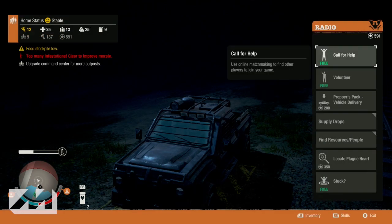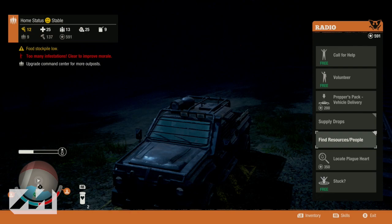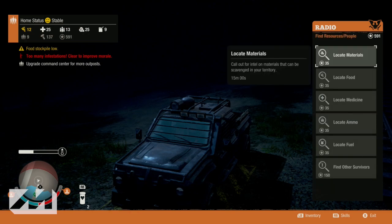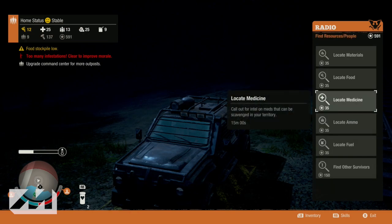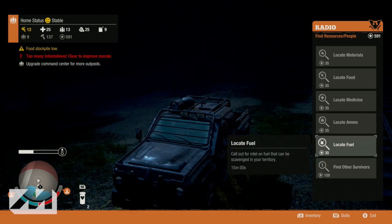So the key to success here, guys, is using your radio. And I know a lot of people don't do this — I neglected the radio for a long time because I really didn't care that much. But now that I've seen what it's done for me and how much time it saved me on the game, it's game changing. If you guys haven't used it, basically when you open up the radio, you can click on find resources slash people.